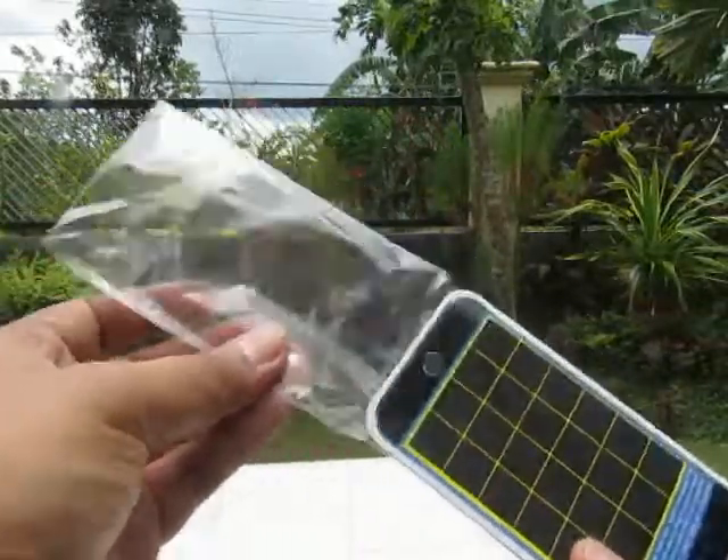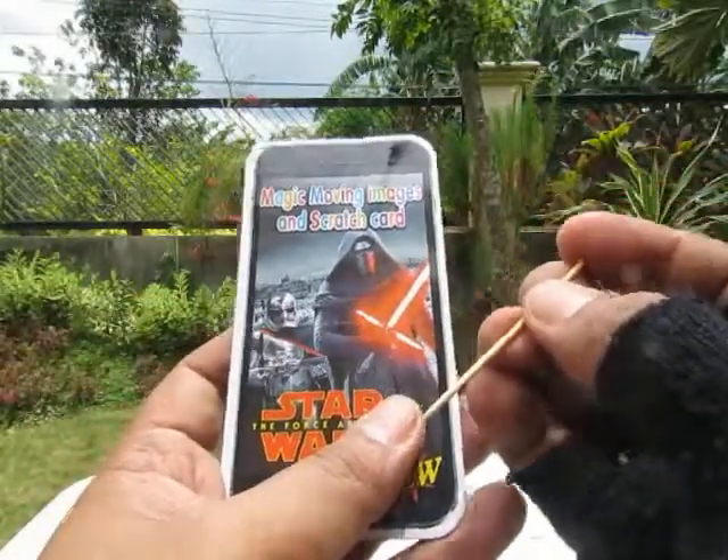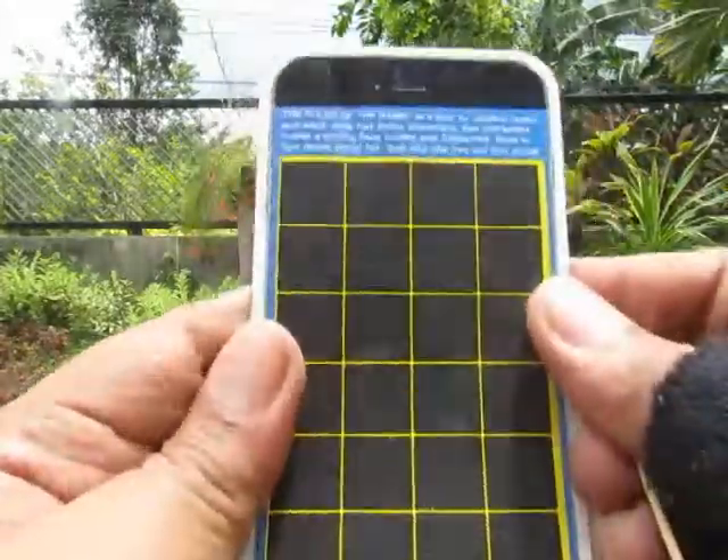It comes in plastic and cardboard, and it comes with a stylus — which is just a toothpick. Can you see that? It's a stupid toothpick.